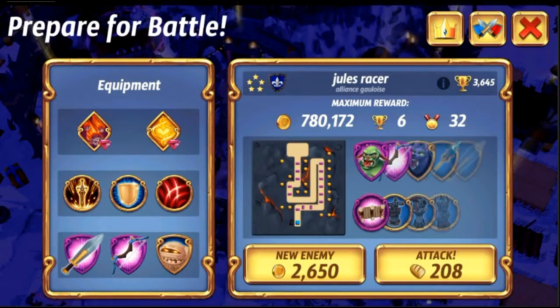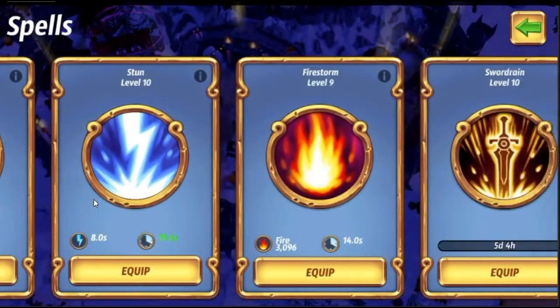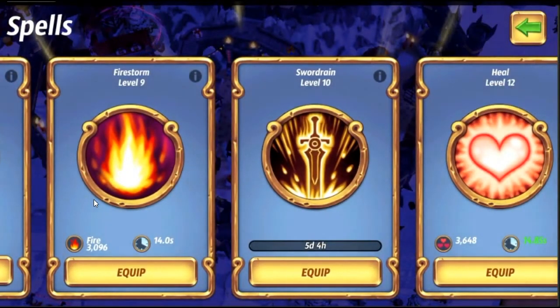What's up guys, we're here in Royal Revolt 2 and I'm checking out some new attack strategies, thinking of trying things a little bit different. We've got the sword rain coming back into play — the reason being it's really effective. They buffed it up against ogres. It used to almost one-shot kill ogres and now it pretty much can one-shot kill them. Our sword rain is only level 10 right now, so it's not max — we are upgrading it.